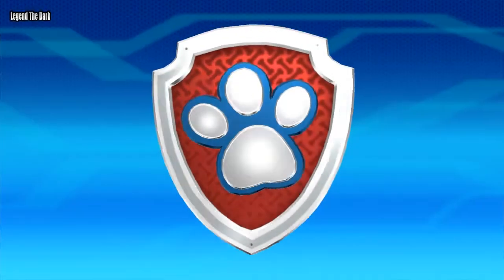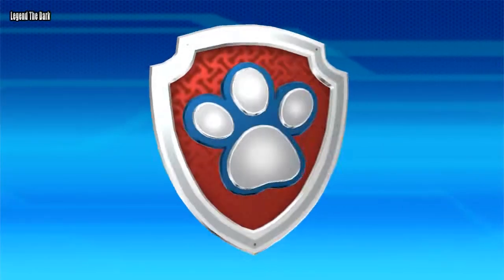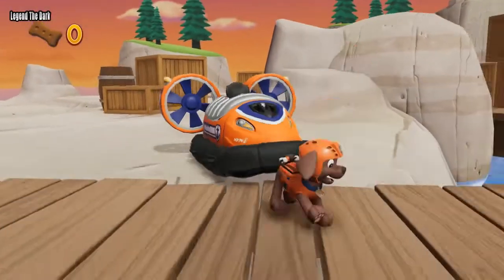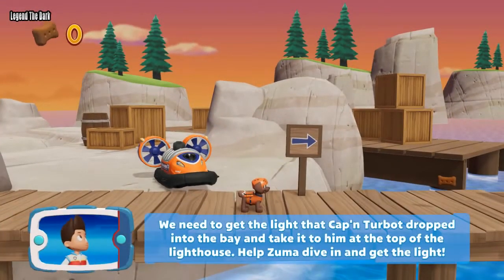At your pace, Zuma! We need to get the light that Captain Turbot dropped into the bay and take it to him at the top of the lighthouse. Help Zuma dive in and get the light.